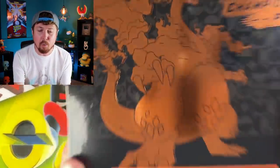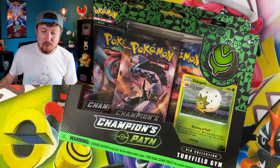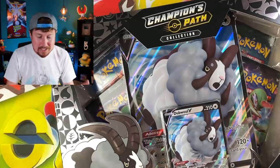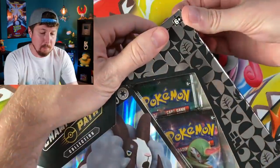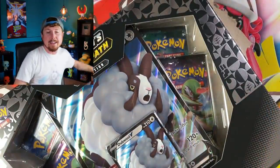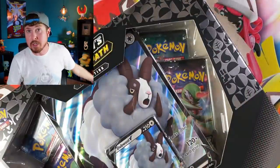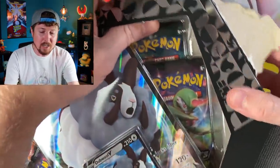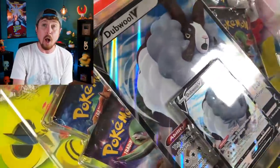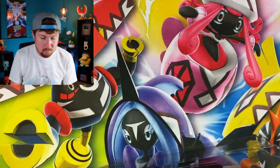Right here we have a Champion's Path Elite Trainer Box, two pin collections, and the famous Dub Wool box. We're going to start opening Champion's Path with the Dub Wool box, open it all up, and then take a look at the binder. Anything we pull in today's Pokemon opening we will add to that binder, and I'll let you know how many cards I need to complete the entire set.